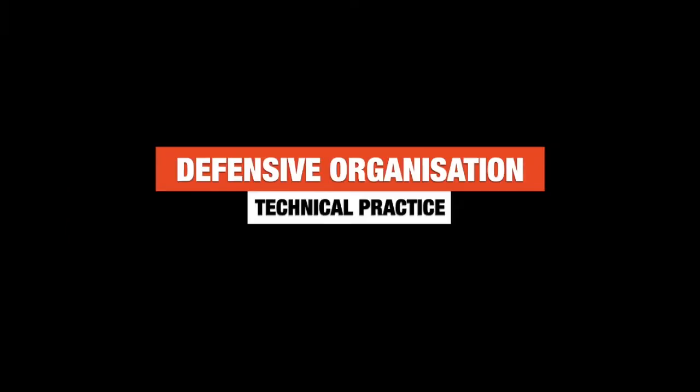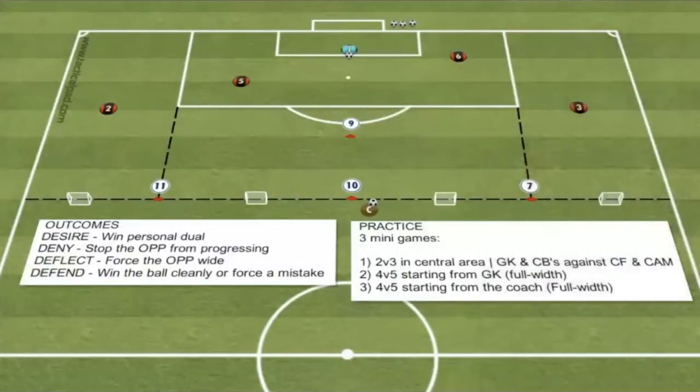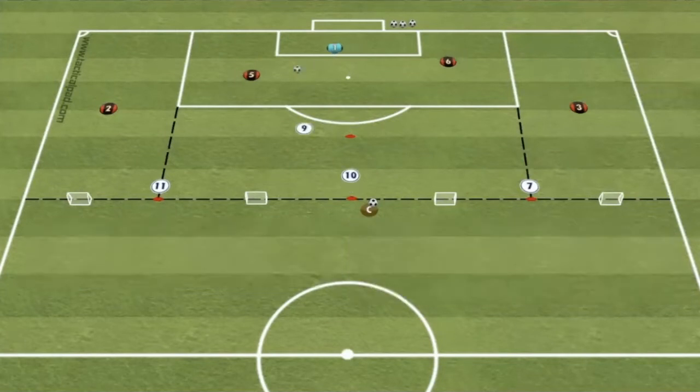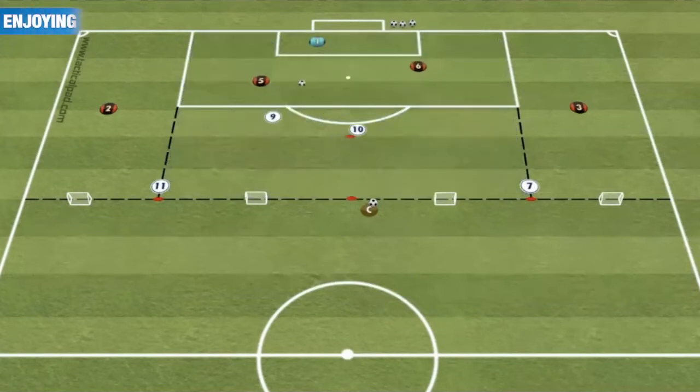Defensive organisation technical practice. All three practices in this session have a defending from the front slash pressing theme. In this particular technical practice, which takes place in a third of a pitch, we have three mini games. The first game is a 2v3 in the marked central area, where the goalkeeper will start with the ball and play out to the centre backs. As soon as that happens, the number 9 and number 10 can go put them under pressure and try and score a goal in the main goal.